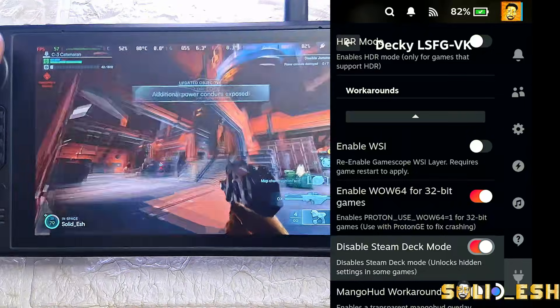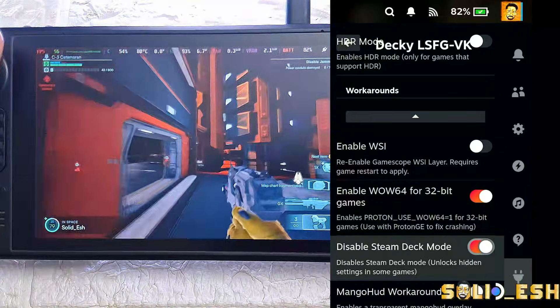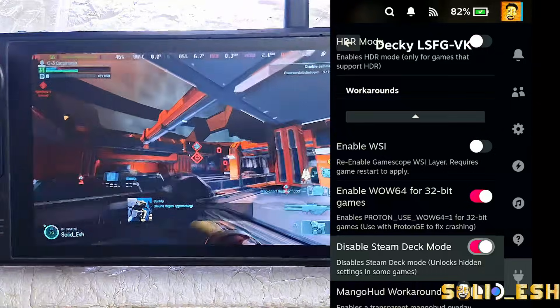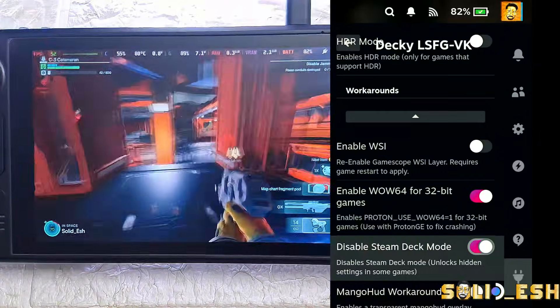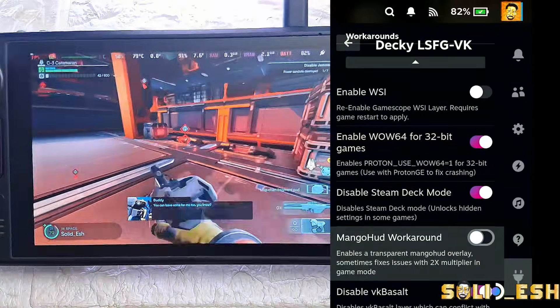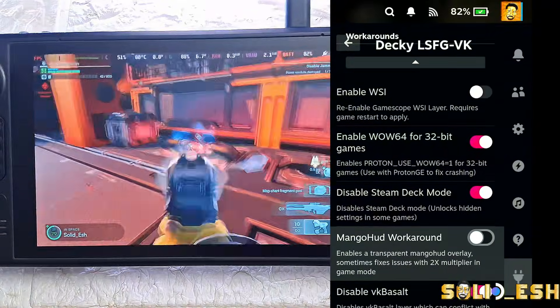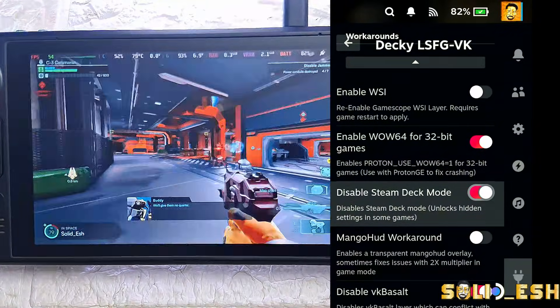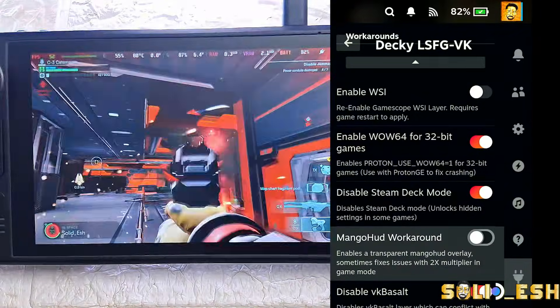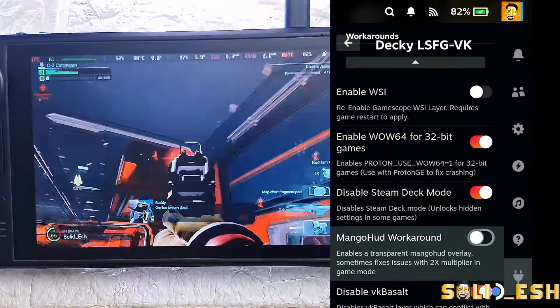Disable Steam Deck Mode — some games hide graphic settings on Steam Deck that you can normally see on PC. This option simply unlocks everything. I usually keep it on unless I need to use the native Steam Deck graphics preset in a game.